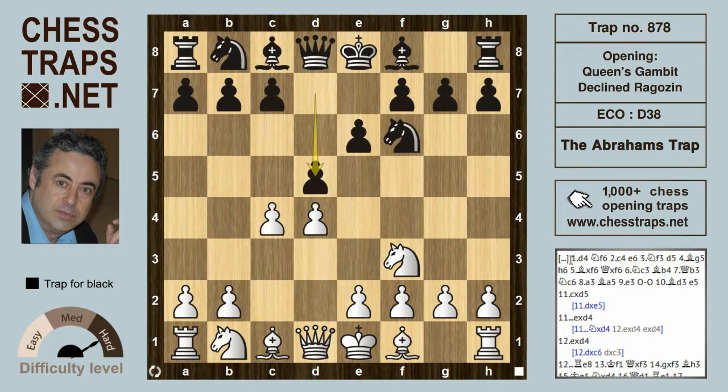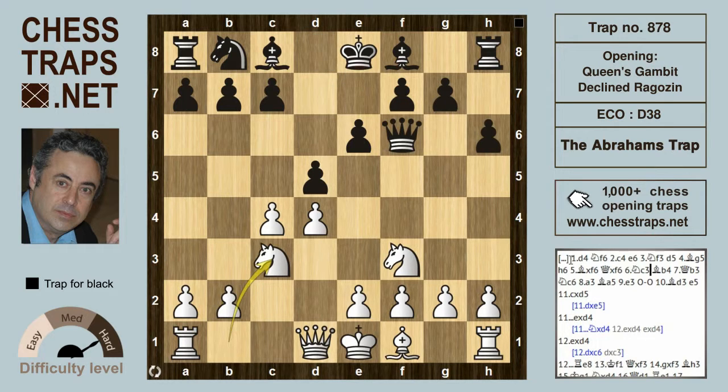The game opens: d4, Nf6, c4, e6, Nf3, d5 — entering the Queen's Gambit Declined. Bg5 pins the knight, and h6 immediately poses a question to the bishop: exchange or run. The bishop chooses to trade with the knight on f6, Qxf6, Nc3, and Bb4 — developing into the Ragozin variation.